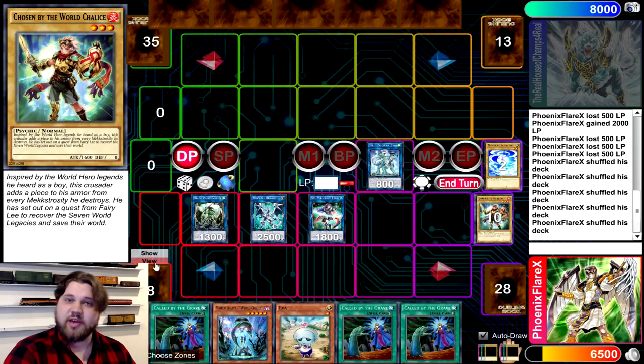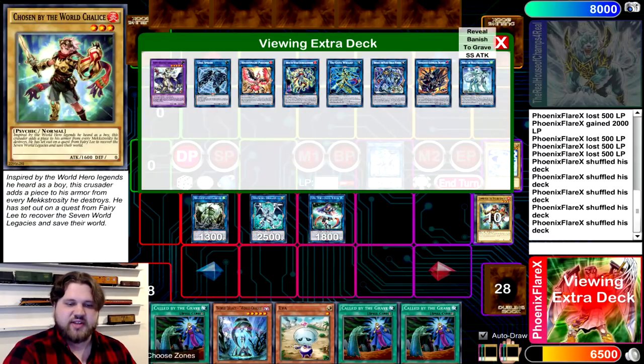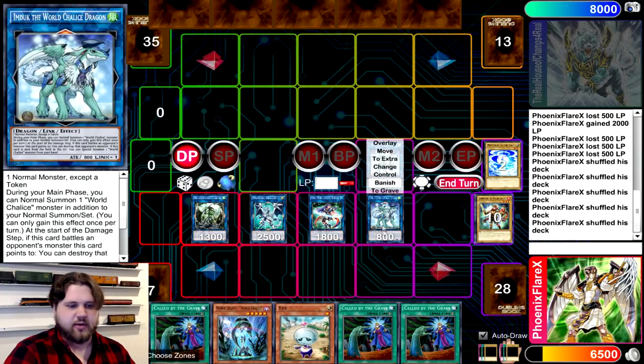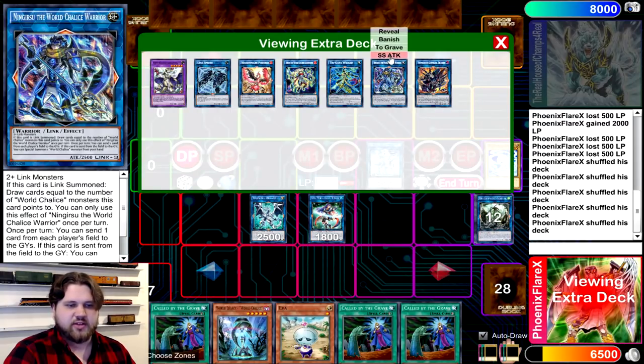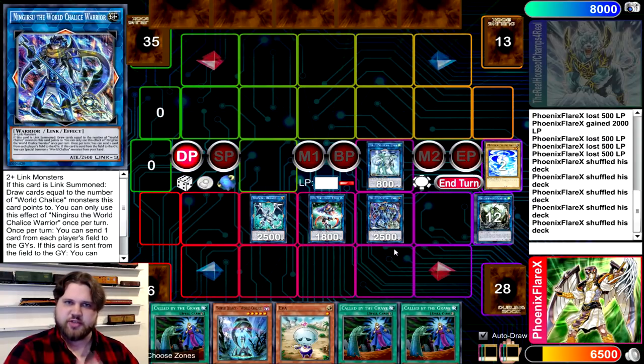Firewall's Special Summon from hand resolves, and you're going to Special Summon the Vanilla that you added back from your grave to your hand. Now you're going to link the Chosen by the World Chalice away into your last Emduk right here. And then from here, you're going to link Emduk and the Goblin away into Ningirsu, the World Chalice Warrior.